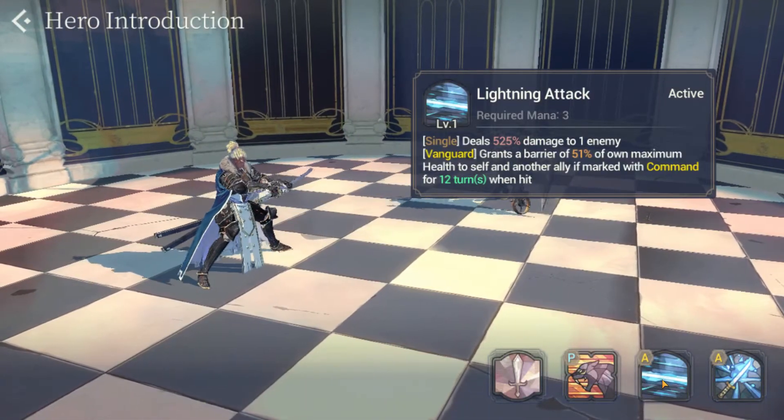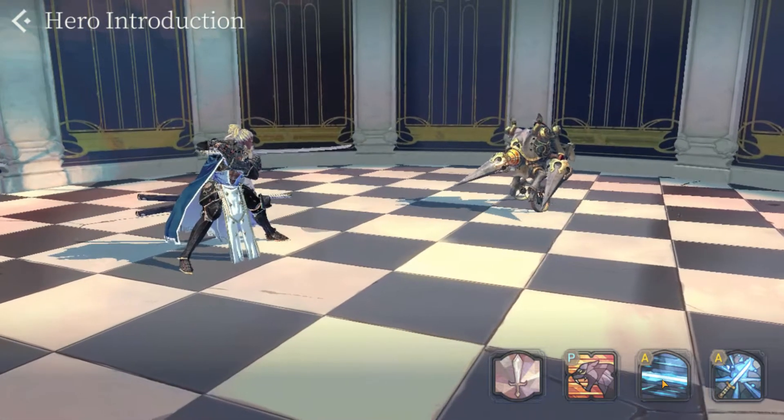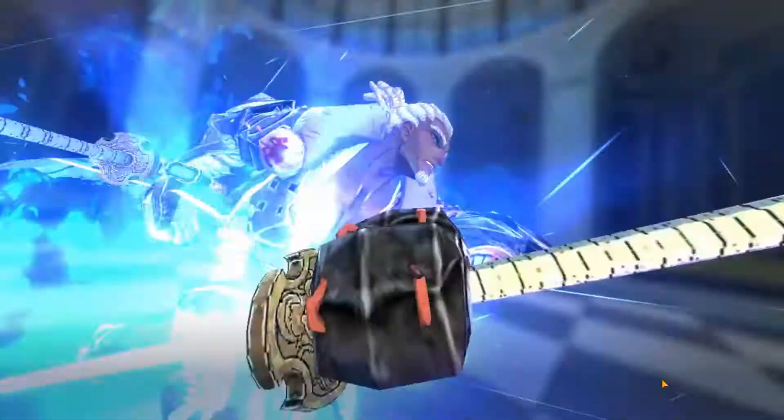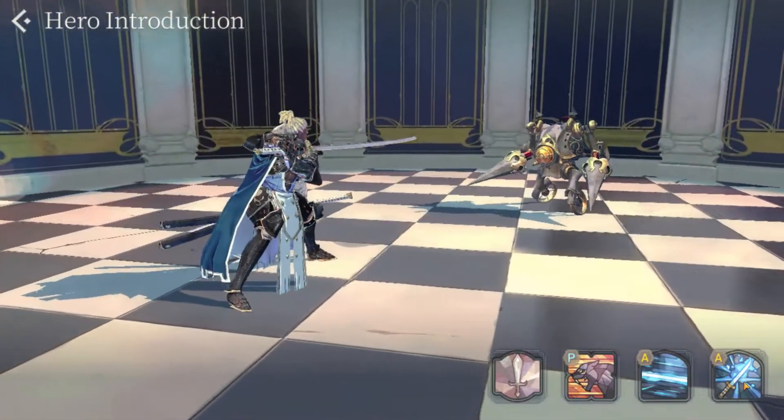He also has the Vanguard passive, which grants a barrier of 51% of his own maximum health to himself and another ally if marked with Command, for 12 turns when hit.